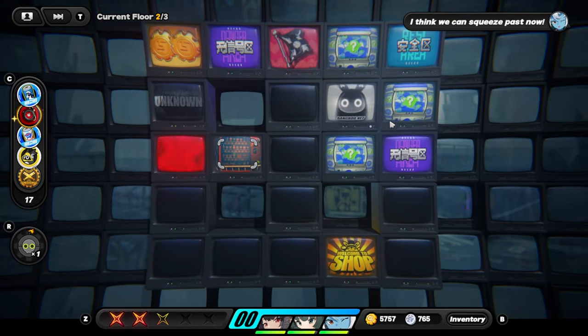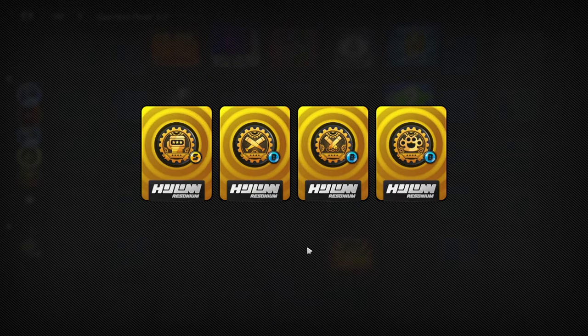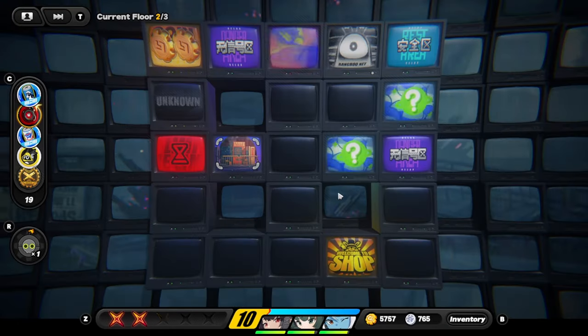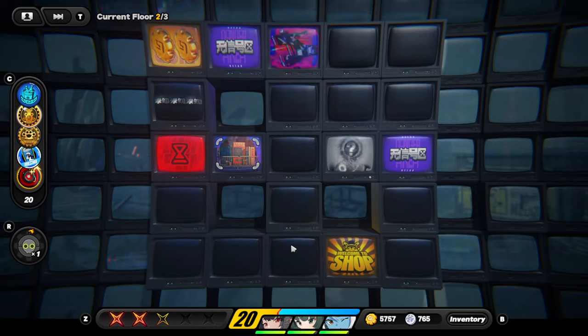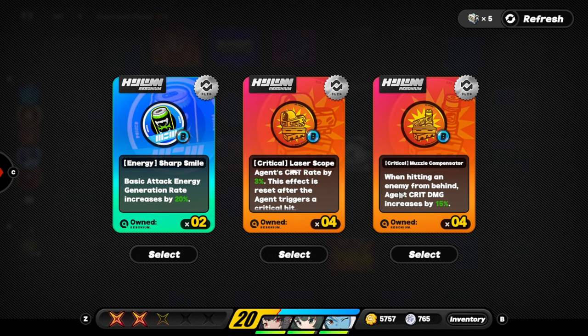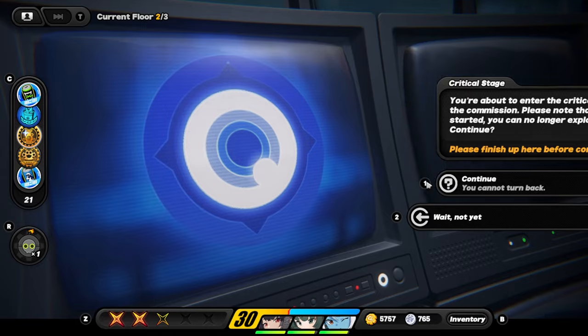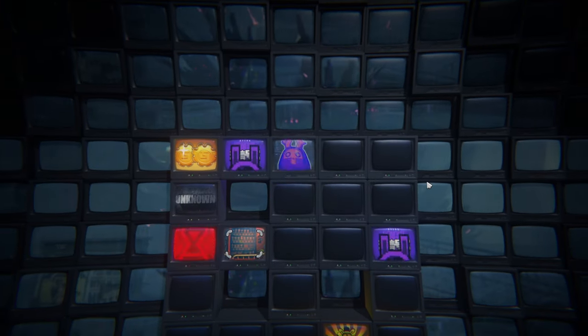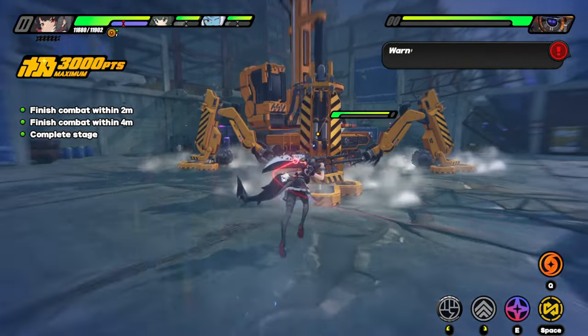We take a Rezzonia that increases the decibel rate. Triggering perfect dodge deals daze — I'll take that, of course. Stun damage multiplier — taking that as well. We go for energy rate. No dodge-cooldown corruption yet, which is a good thing — that's one of the worst corruptions you can get in Hollow Zero.